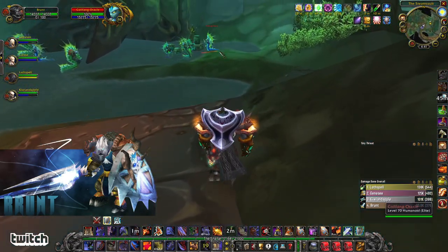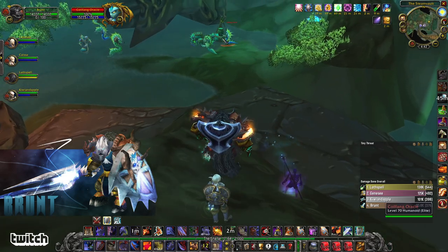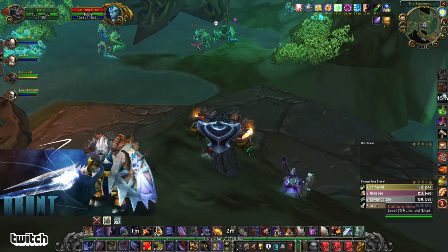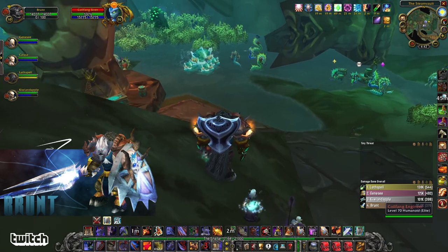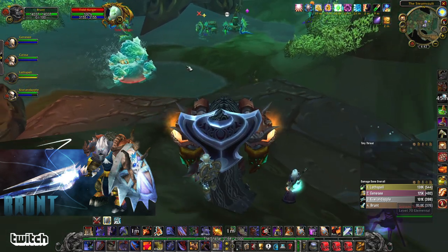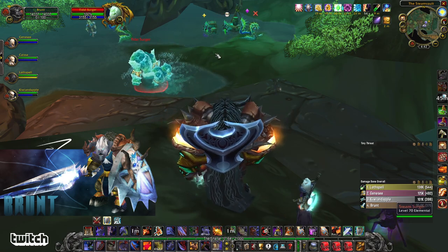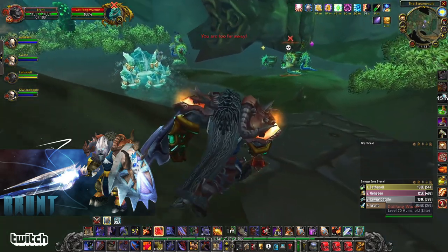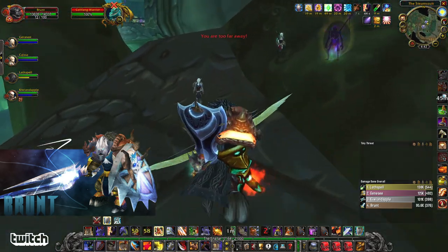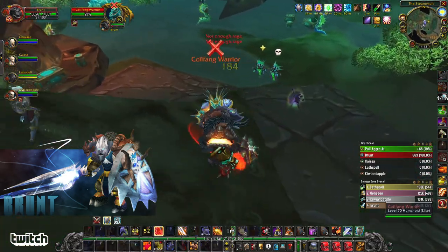We'll have to watch out for that water elemental pool. We can use this area now as a safe spot — pull way back up here. Let's get a sap skull and mind control. See there's another patrol over there. This place is just swarming with patrols, so you want to be very careful about your pulls and you want to be patient.